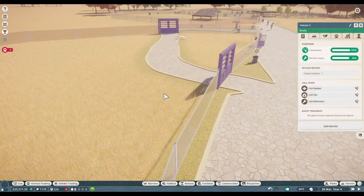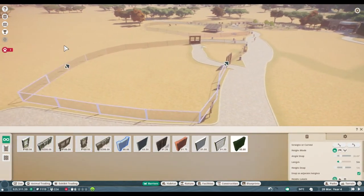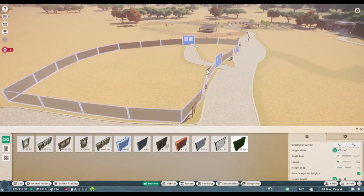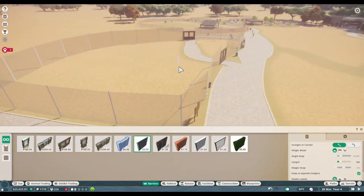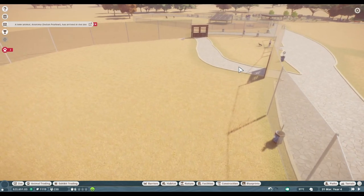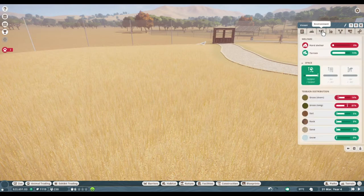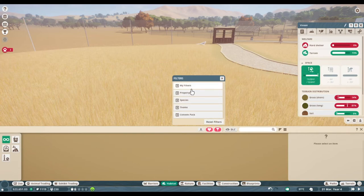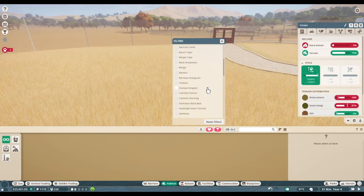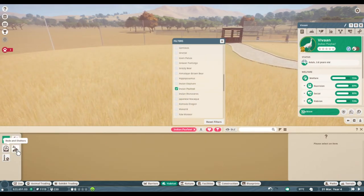Oh, you know what I just realized? I have to make this taller because I think they can jump over. We'll just make it taller than necessary. So we're going to see what they need. All they really need is enrichment — apparently everything else is good. Food enrichment and toy enrichment. Oh, they need hard shelter, which we can give them. Let's find the peafowls — is it like the African peafowls? It's Indian peafowls. Literally don't have anything for them. What the heck.